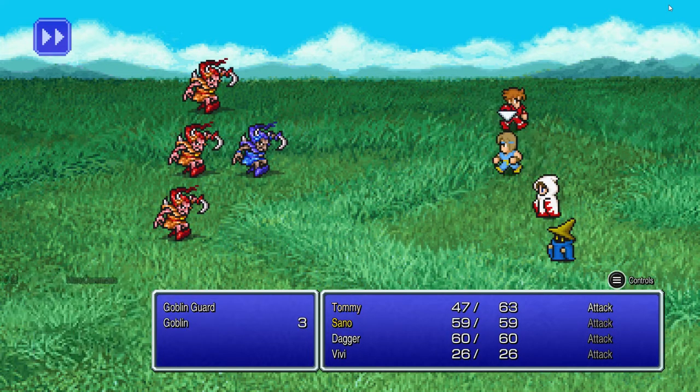You need money to buy equipment and spells, of course. Spells go into slots, and you can only have so many in each slot and use them before you have to refill by resting. This is different from the MP system that would later be used in Final Fantasy, and a lot of the remakes actually use MP. I personally like the MP system — it's a little more free — but if you do like a little strategy, knowing you can only cast one of those three spells a certain number of times before you run out adds some challenge.